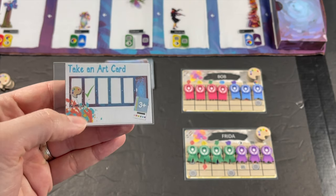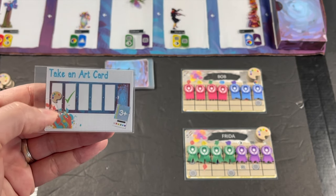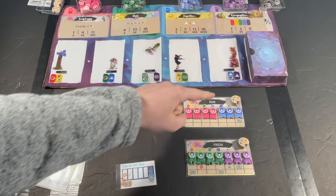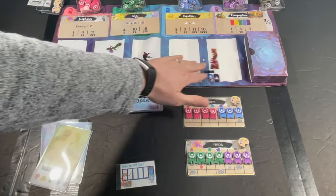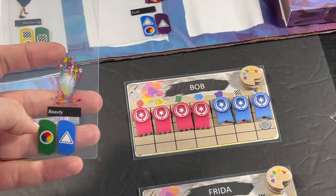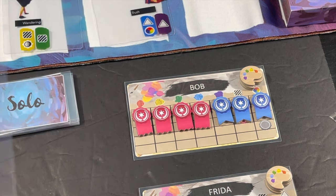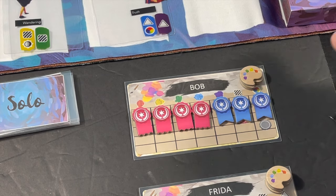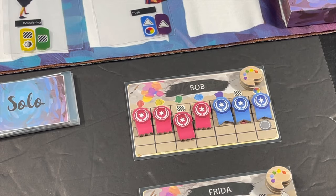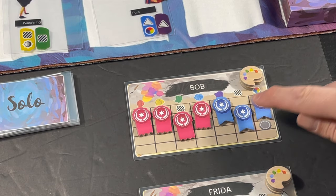A card might say 'take an art card' - so it's going to look for a card in slot two. It's going to leave an inspiration token on slot one because it took the card in slot two, just like you would have to. It would take one from its supply, leave it on slot one, take the card, and slide all the remaining cards down. When it takes an art card, you look at two things: the colors on it as well as any icons on it. For example, if it shows green and blue, you slide down the green and blue columns one spot on its board.